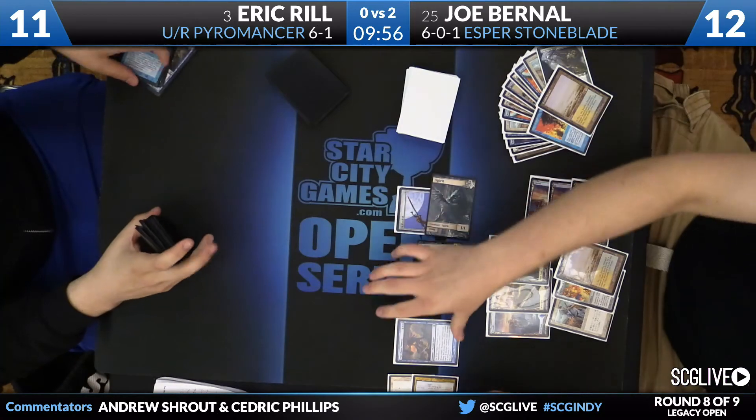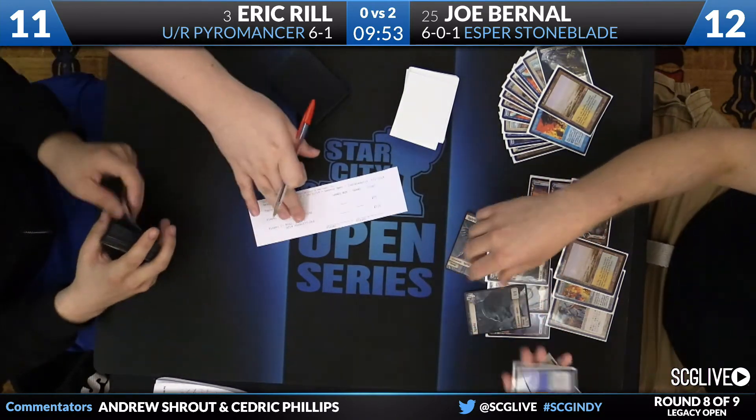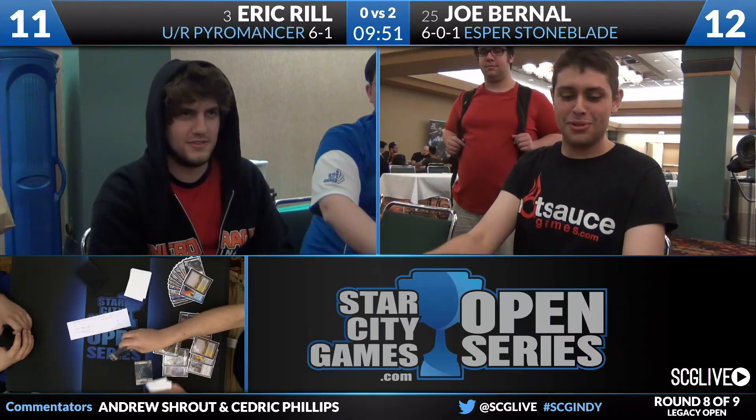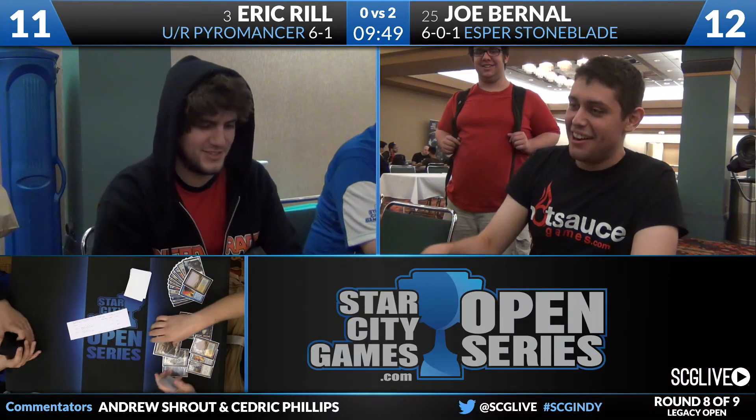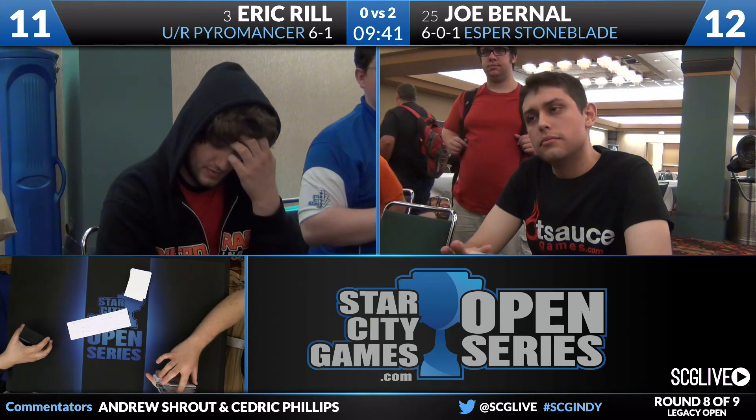Trudy Nemesis gets the job done, and Rill will extend the hand to Joe Bernal. Bernal is going to win this match two games to zero. Stoneblade defeats Blue-Red Pyromancer two games to none. Joe Bernal moves on to 7-0-1. With any luck for him, you have to imagine he'll be able to draw in the next round. Maybe, probably? Not a lock — it depends on where he gets paired, obviously.